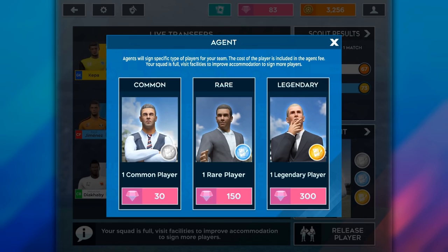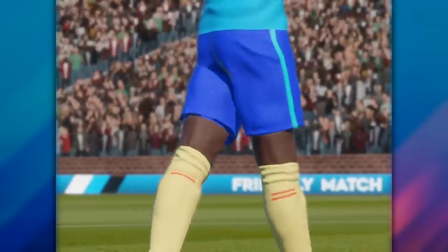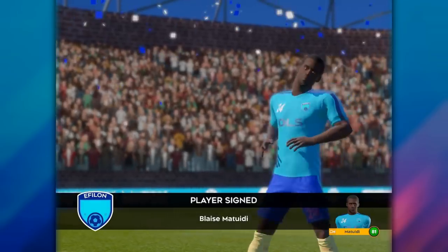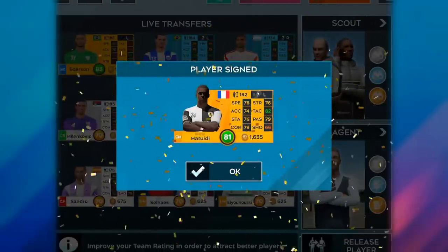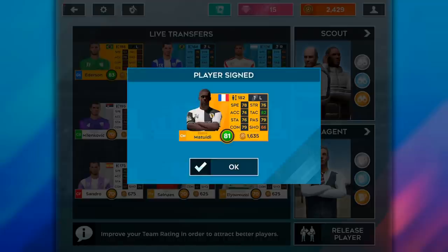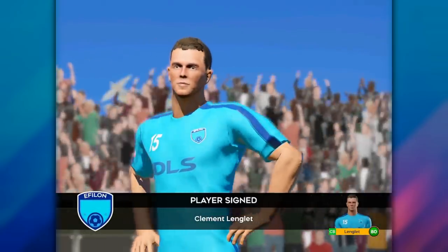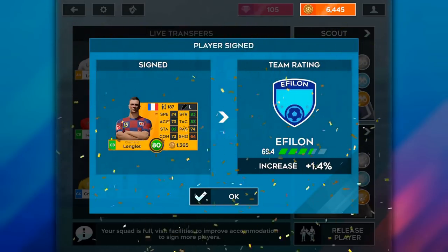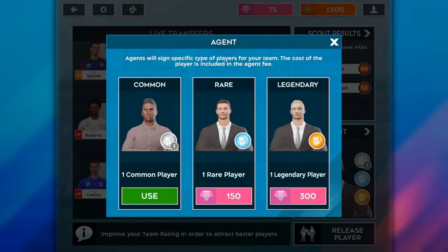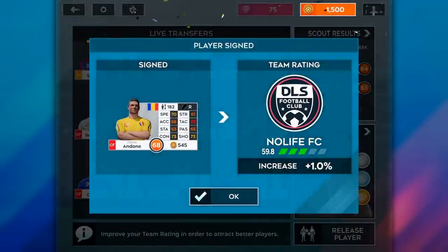The reward for the amount of gems you spend on agents just isn't good enough for the amount of grinding you have to do. Legendary agents usually give you players that are around 80 overall, and you just don't need them unless you're actually starting the game. But chances are, if you have 300 gems, you probably have a decent enough team before you can actually afford a legendary agent, because you've been grinding the game for a while.